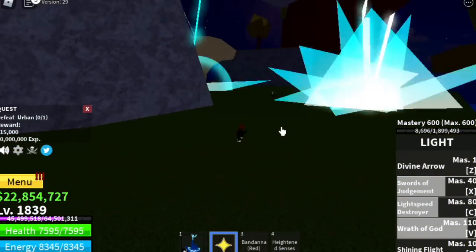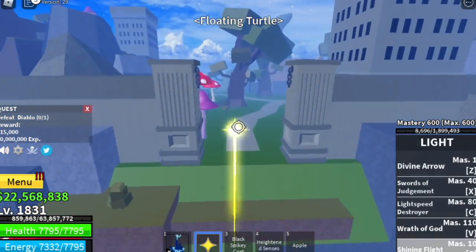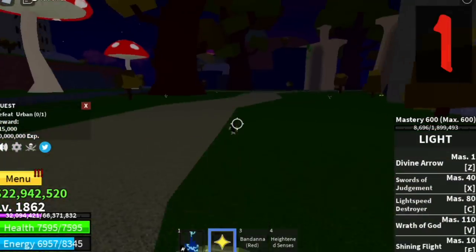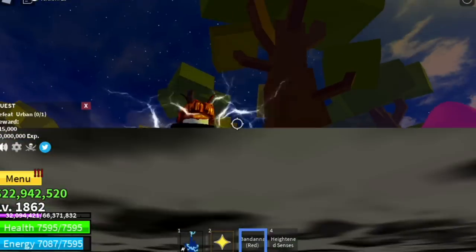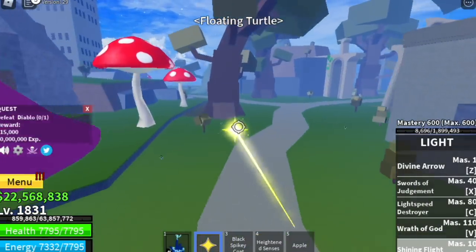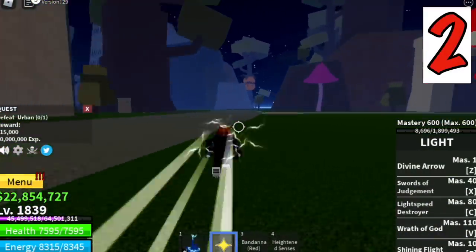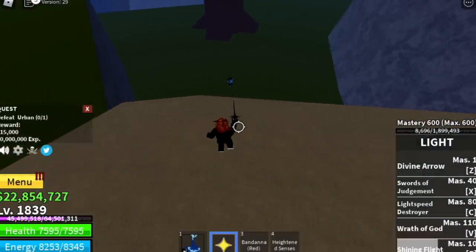Now I will show you all the locations. Let's start with the Floating Turtle - from what I know we have seven locations here. From the entrance, the first one is just on top of it. For the second location, again from the entrance, just turn right and there it is.